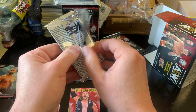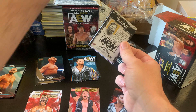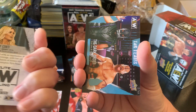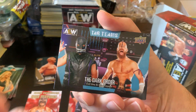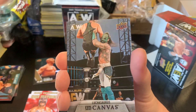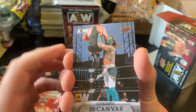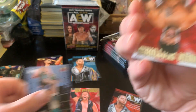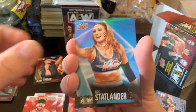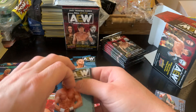Maybe hobby boxes are also higher because I think you're guaranteed two numbered cards per box. Maybe the rates are not as good in these blaster boxes, and that's why the price is so different. Dark Order, gold Kip Sabian, Upper Deck Canvas Luchasaurus — I did not have that one, so that's pretty cool. We have main features Santana, Chris Statlander, Cody Rhodes, and AEW Magazine Kenny Omega — pretty sure I already had that one.